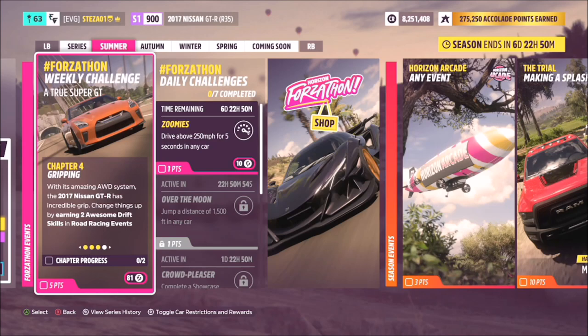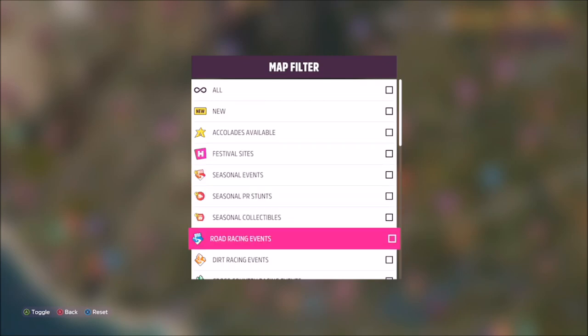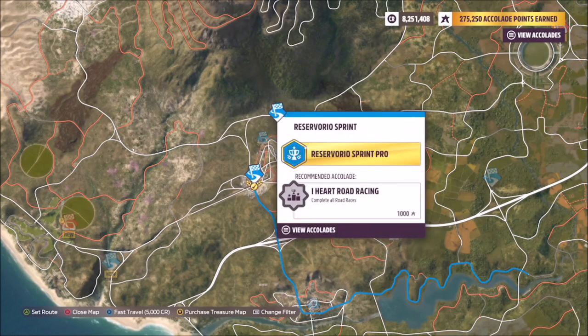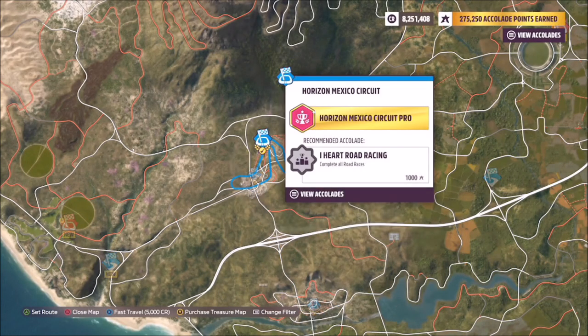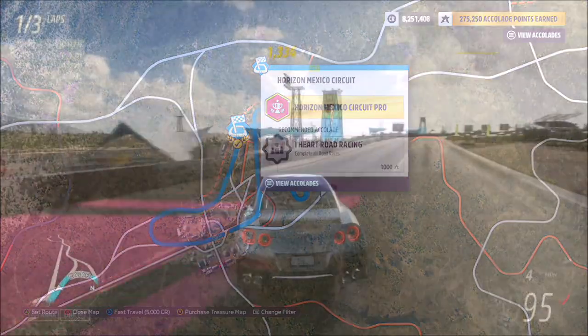The last challenge wants you to earn two awesome drift skills in a road racing event. I just filtered my road racing events and opted for the Horizon Mexico circuit. This is one of the first ones you'll actually do — it's at the main Horizon Festival and there are some very good corners on it.